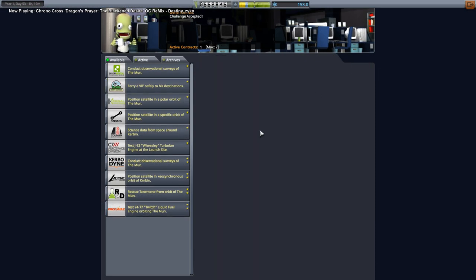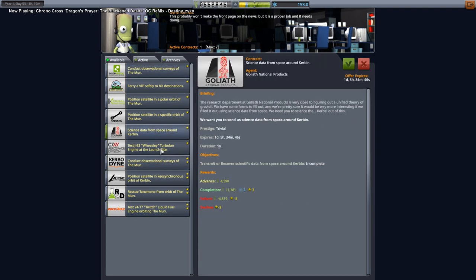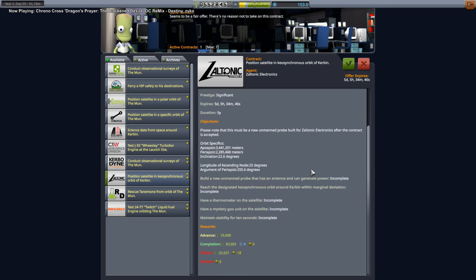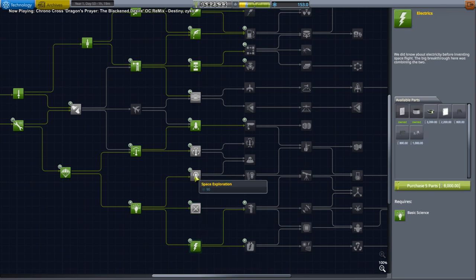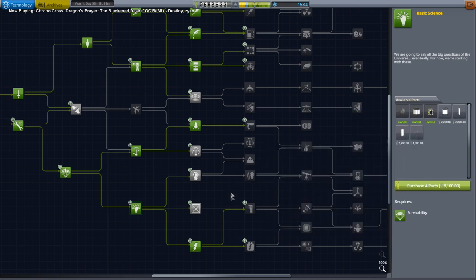Orbit Minmus — now they're paying us to orbit Minmus. We'll take that. There's no ground survey around Kerbin on that, but there is a position satellite in keosynchronous orbit. We need commsats. Mystery goo — why do we need a mystery goo on a commsat? That's not a very wide range for keosynchronous orbit. Do we have a relay dish? I don't remember picking up a relay dish. This is a relay — not a very good relay though.